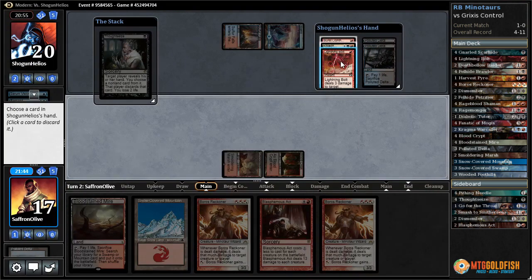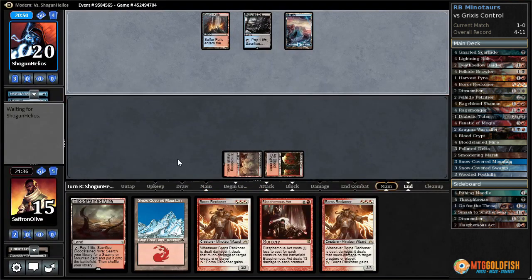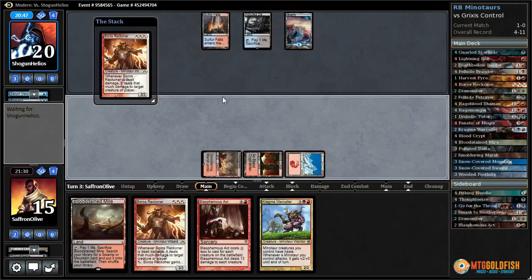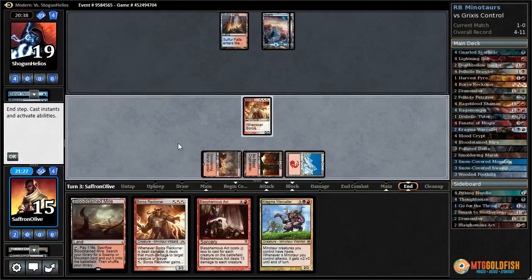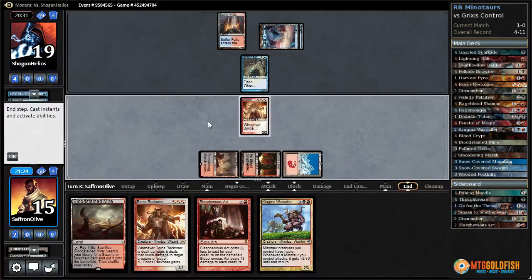Bolt, Kolghan's Command, Burst Lightning — I guess we take the Bolt because it's the only one that reliably kills Boros Reckoner. They've got to use two cards to kill a Boros Reckoner — that's not the end of the world. Warcaller. Boros Reckoner — a good trump to burn removal, hopefully they didn't draw a counter. If they ever want to use Burst Lightning plus Kolghan's Command to kill Boros Reckoner, that is fine by us. And if they ever go wide we can just Blasphemous Act and win that way. Double Reckoner — they drew a Snapcaster.